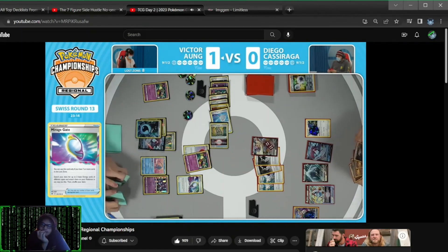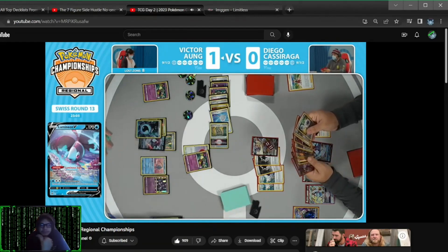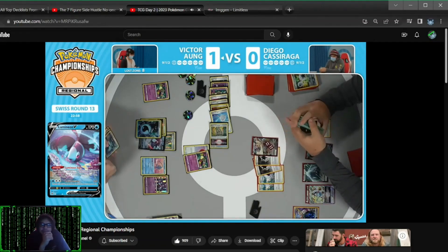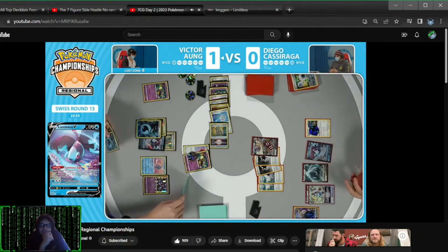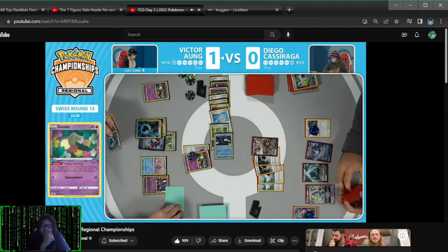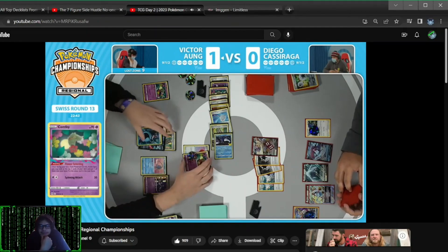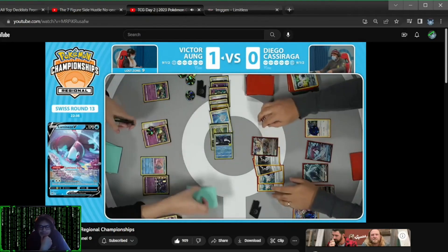This is where having that Cramorant would be fantastic — a great way to remove all these energies from play and not have to use one of those Mirage Gates. Players getting everything situated, cleaning up the board state. There are eight cards in the Lost Zone, two away from actually using this Sableye to do some heavy work. Victor has a few options — you can Mirage Gate, get that Lumineon out of play, take the knockout. And you really just have to plan out the rest of these prizes.